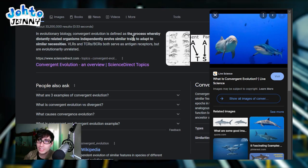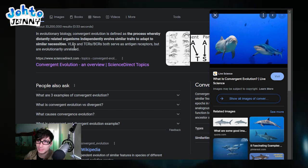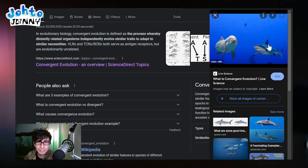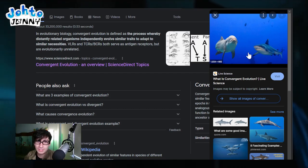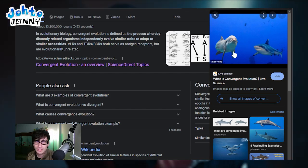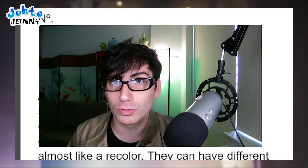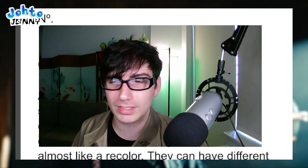In evolutionary biology, convergent evolution is defined as the process whereby distantly related organisms independently evolved similar traits to adapt to similar necessities. For example, a dolphin and a shark have similar attributes - they both have fins, a top fin, back fins, and fins at the bottom - but they're not completely related. They're distantly related, but they developed similar things to be able to swim. So I wonder why there's an underwater version of Dugtrio - maybe it has to do with burrowing behavior, just one underwater and one on dry land.